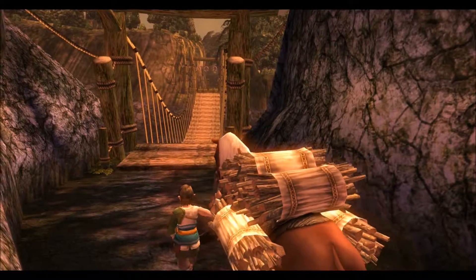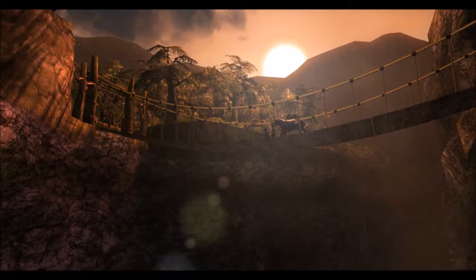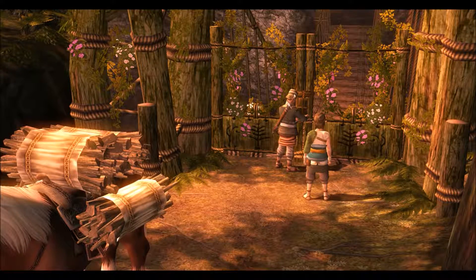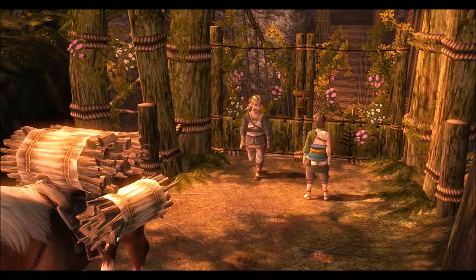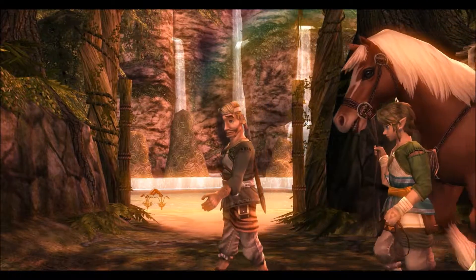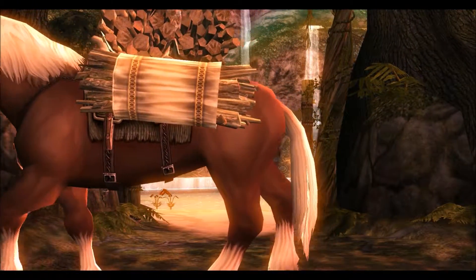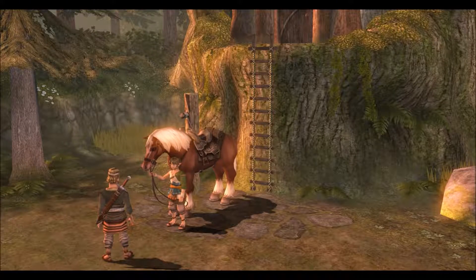We've got our horse Epona with us and we were actually just in the Faron Woods by the little spring. All over the world there are different springs — as you can see right here, here's the Ordon Spring. We will actually be going to these different springs later on in the game, and they have a very important purpose, so you want to remember that.